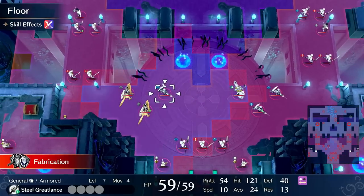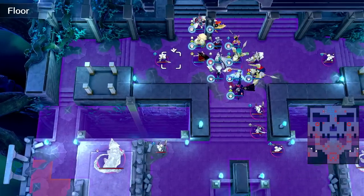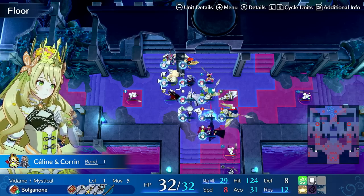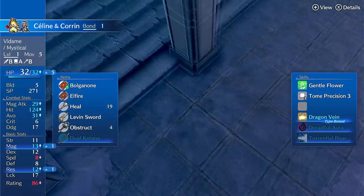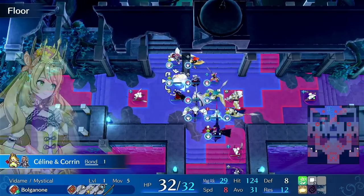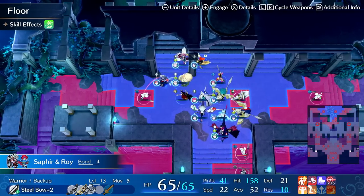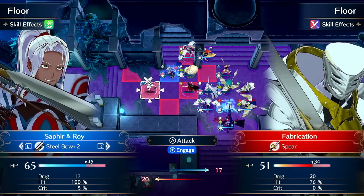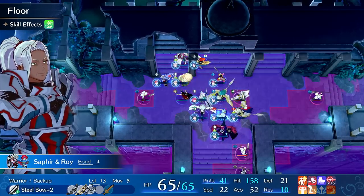If you can get the right paralogue, you can power level a unit — and this is the goal of this video. It's to power level the baby. This is the baby unit — she needs to be fed. This is bow-and-arrow grandma. She shoots with a bow and she's a grandma — that is her purpose.